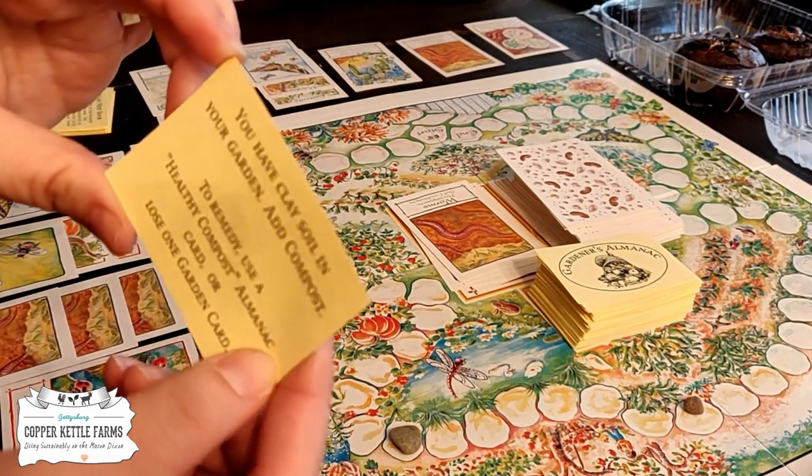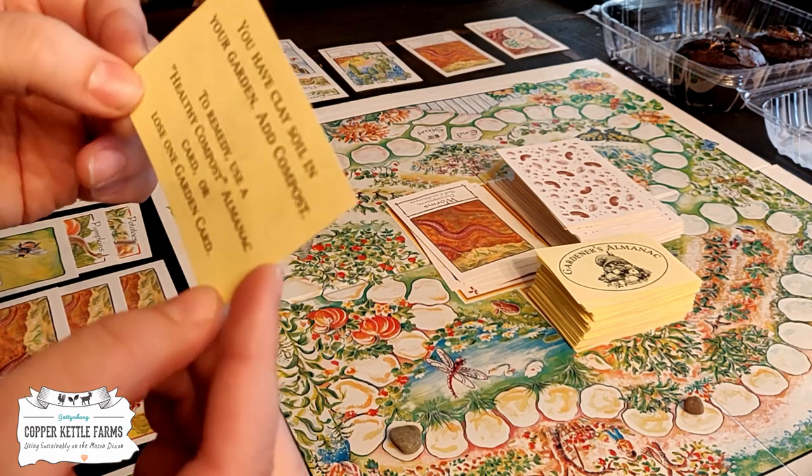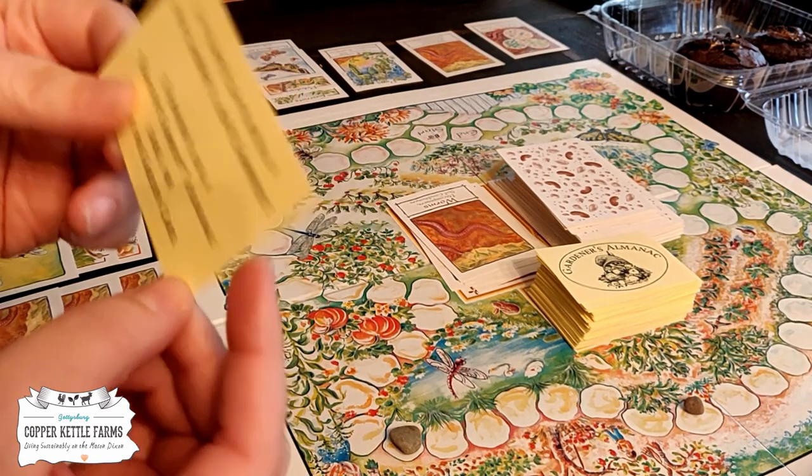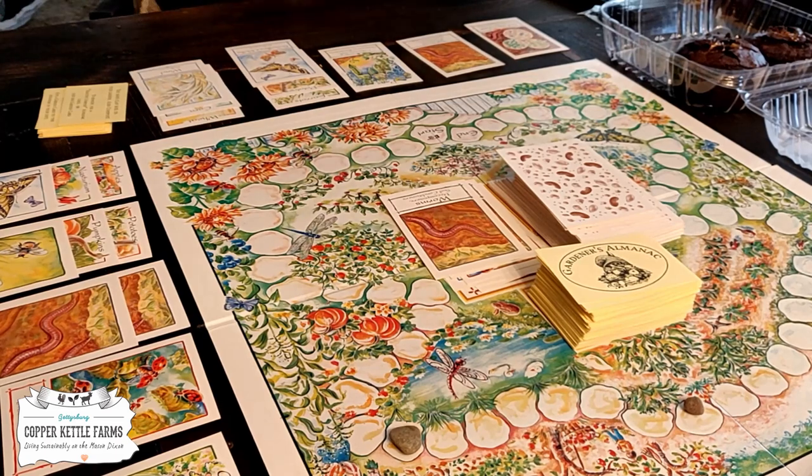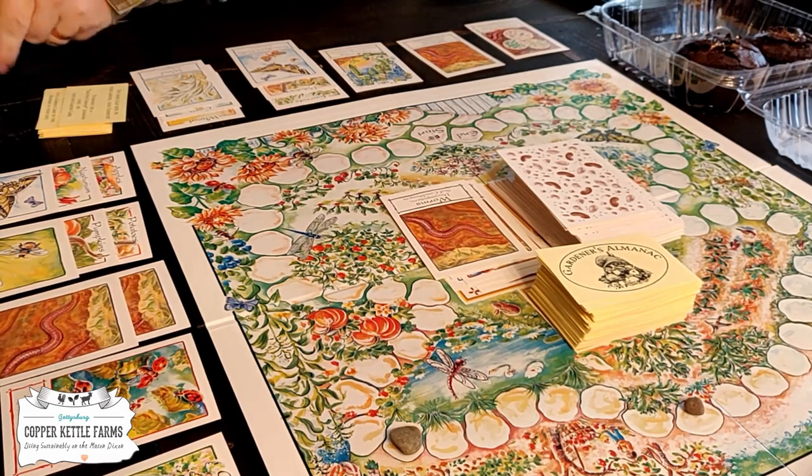You have clay soil in your garden — add compost. To remedy, use a healthy compost almanac card or lose a garden card. I'll lose. I just gave you those worms. I don't want your stinking worms. That's rude. You're rude.